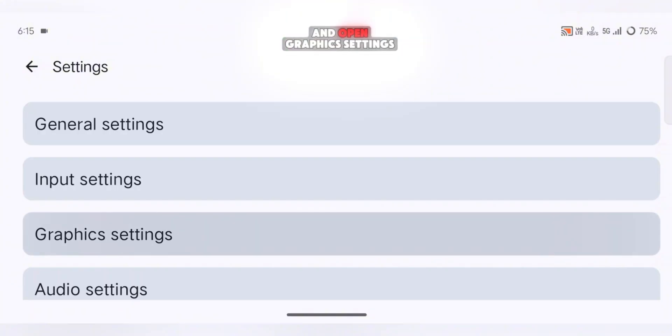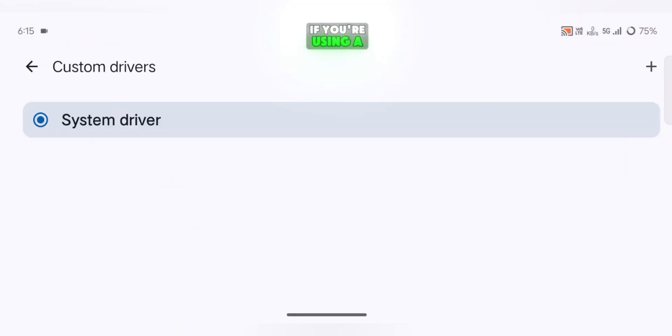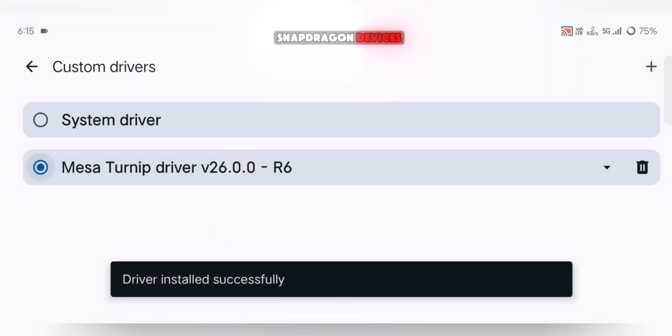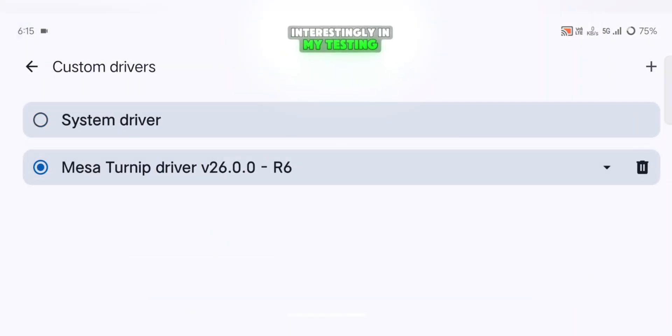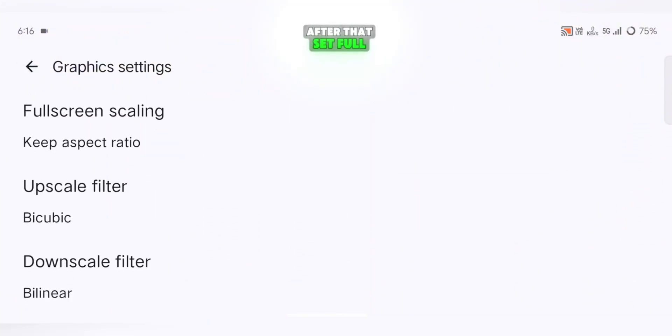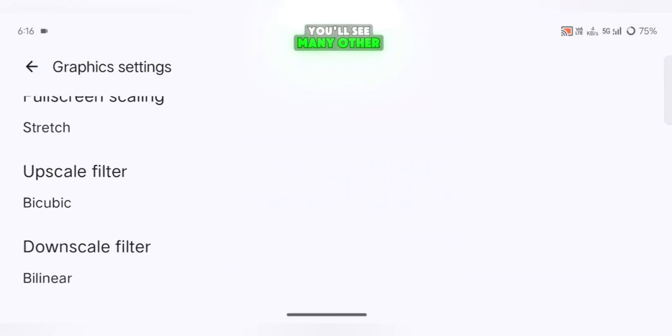Next, go back to Settings and open Graphics Settings. The first option you'll see is Custom GPU Driver. If you're using a Snapdragon phone, you can add your GPU driver here — this option is only for Snapdragon devices. Interestingly, in my testing the system driver actually performs better than custom GPU drivers, and we'll talk more about that soon. After that, set Fullscreen Scaling and choose Stretch for a better fullscreen experience. There's no need to change anything else.